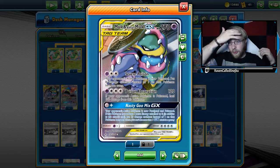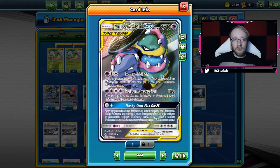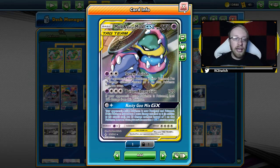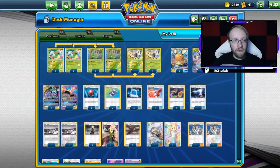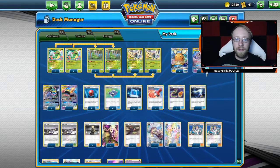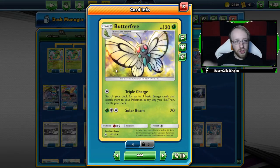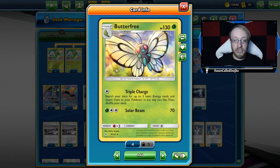So Muk and Muk deck — Severe Poison, Poison Absorption — that is exactly what we want to use. I wanted to accelerate that energy, and I figured Butterfree was not that bad. We've got a nice line of Butterfrees: three Caterpies, three Metapods, and three Butterfrees just for that triple charge acceleration on the energy. By turn two you should be able to attack with full force.